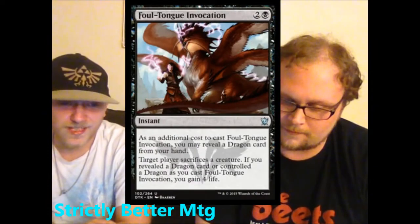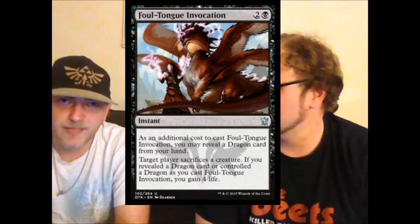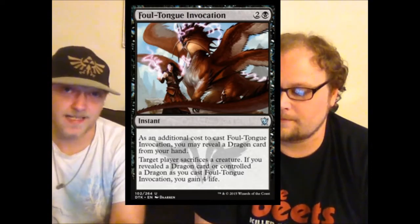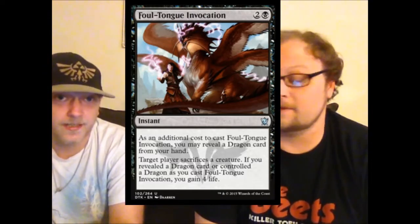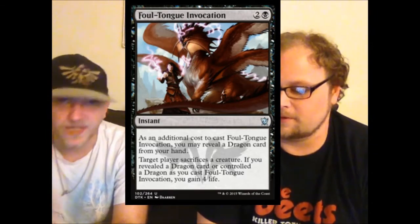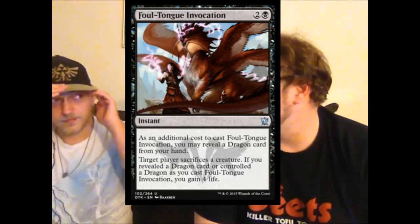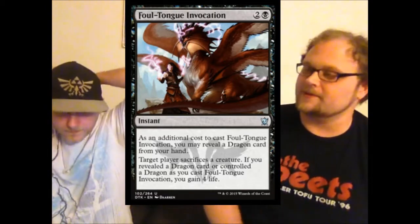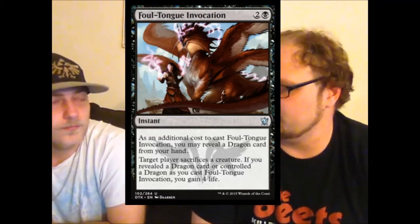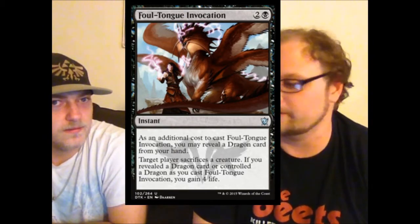Foul Tongue Invocation — the next in the series of reveal-a-dragon cards. It's actually not that bad in limited. Gaining life for three mana as they sacrifice a creature at instant speed is not bad; the dragon reveal is just icing on the cake. This one is the least dependent on revealing a dragon — edict effects are always good, especially in sealed. The increased chance of giant creatures on the other side makes the sacrifice harder for them.